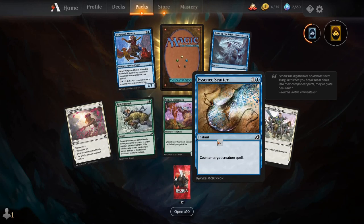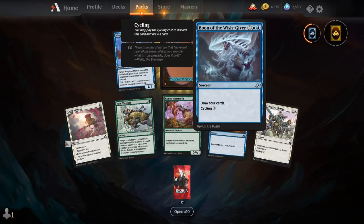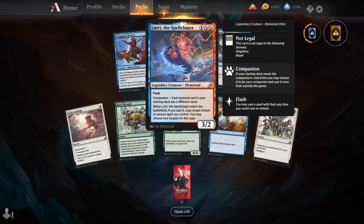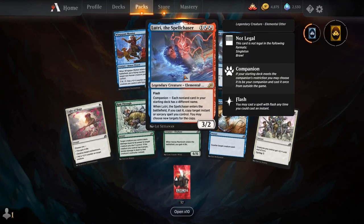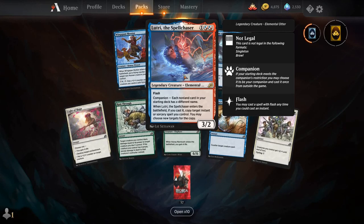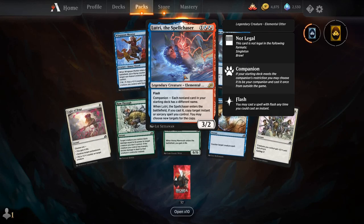Light of Hope, Ram Through, Honey Mammoth, Essence Scatter with new Seb McKinnon artwork, Coordinated Charge, Boon of the Wishgiver, Wingspan Mentor, and our rare is Lutri — the cutest little otter to be banned in multiple formats even before the set's release.